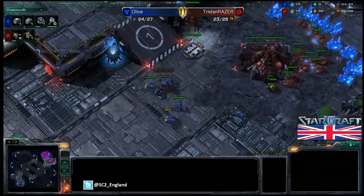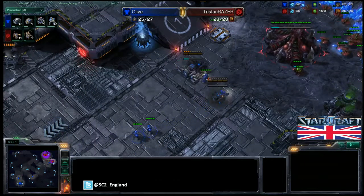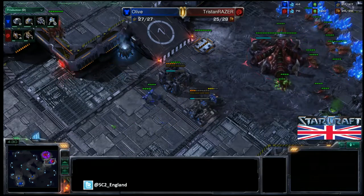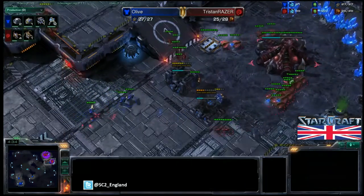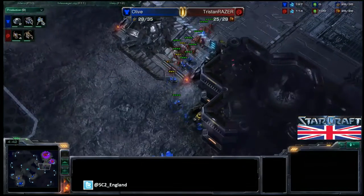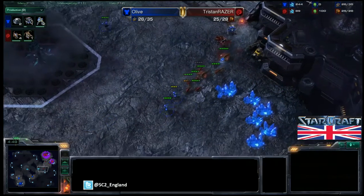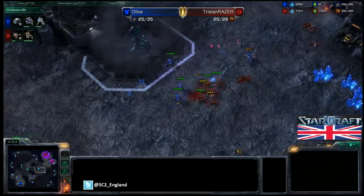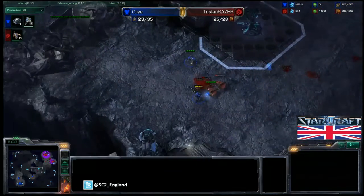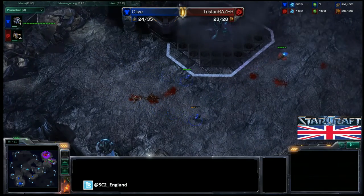Olive has given away that he is going for a bunker rush, so Tristan is going to have to do something impressive to defend this. That second barracks being closer is very effective, and a second bunker is coming down as well. Tristan needs to get those Zerglings out and pull all the drones, trying to get a surround on the marines. The Zerglings try to get around the marines but there's great stutter-step micro by Olive. One marine goes down but more are coming. Both SCVs have been taken down though, so those bunkers aren't going to finish — Tristan has defended amazingly, but lost a lot of units and was forced to make many more Zerglings.